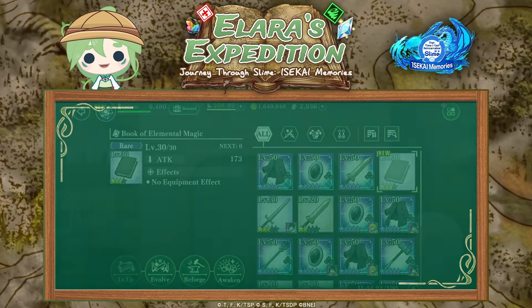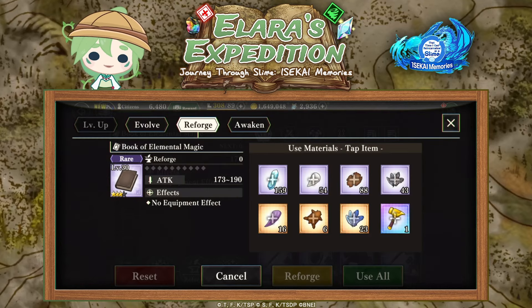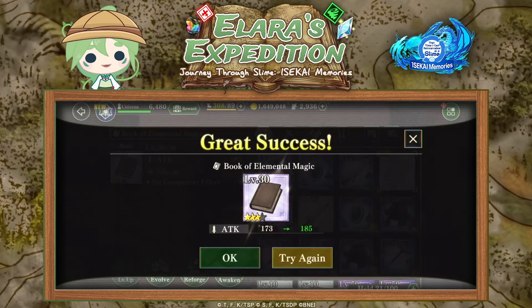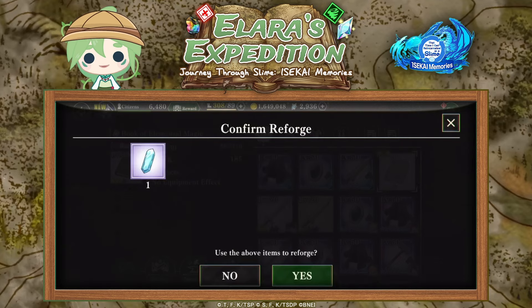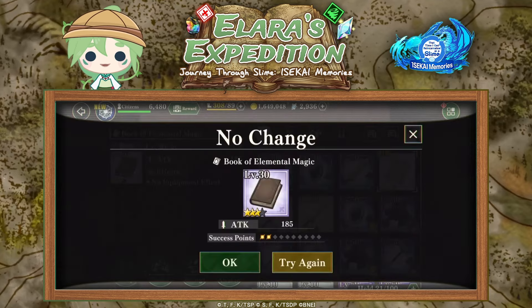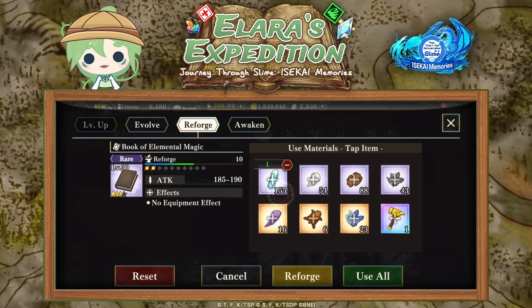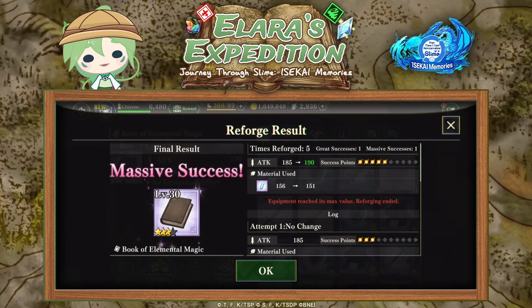First we're going to take a look at reforging. Reforging your equipment lets you basically re-roll using various materials to increase the maximum effectiveness of a piece. The success rate for the total increase is random, so it might take some tries until you get the maximum stats. For example if you use one or two items you see it increases by a certain amount, but sometimes you can get a great success which means it reaches the highest level it can get. You can also click 'use all' to use the maximum items it would have taken to reach that max stat, but be mindful as it may use a lot of materials.